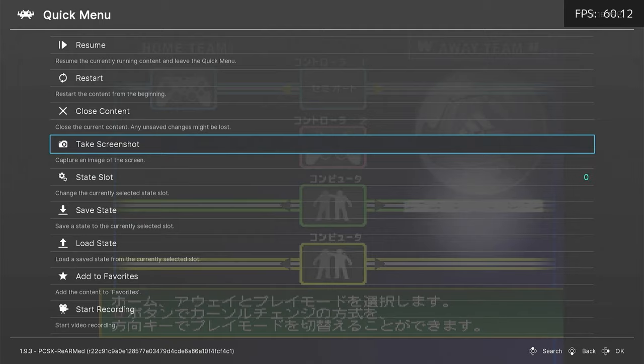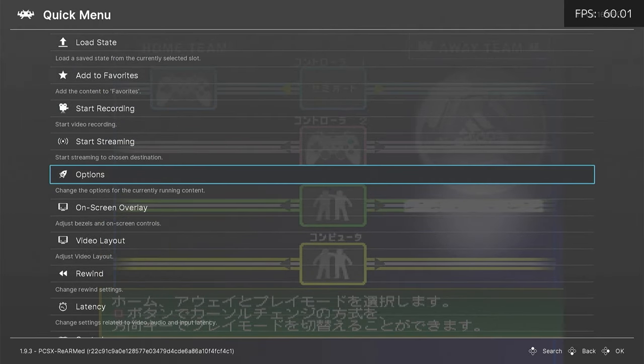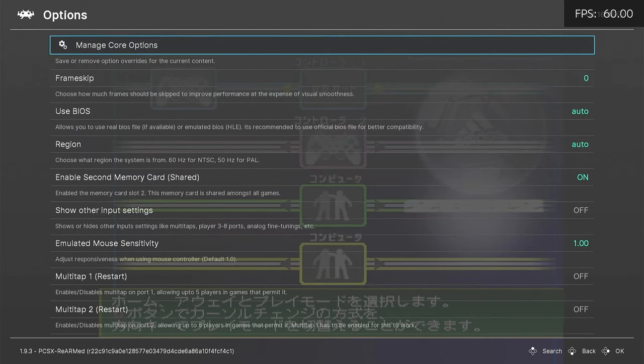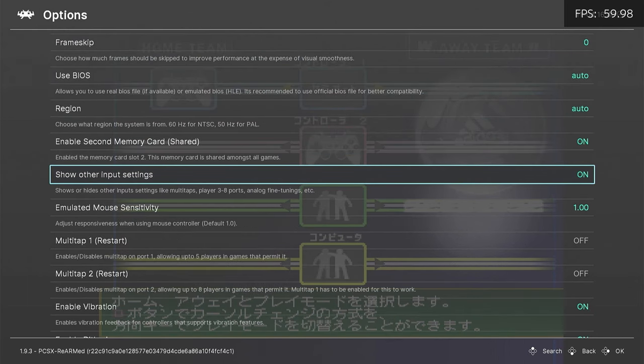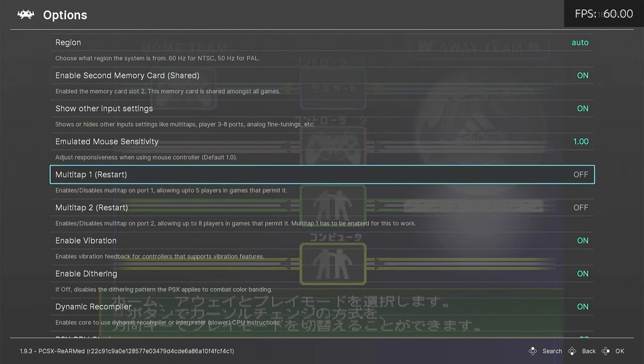This will bring up the RetroArch Quick Menu. We're going to go down to Options — these are the PlayStation options. We're going to turn Show Other Input Settings to On, and the same for Multi-Tap 1.